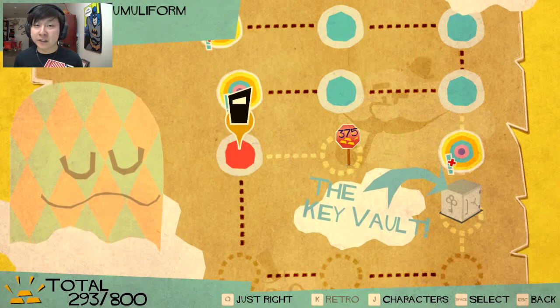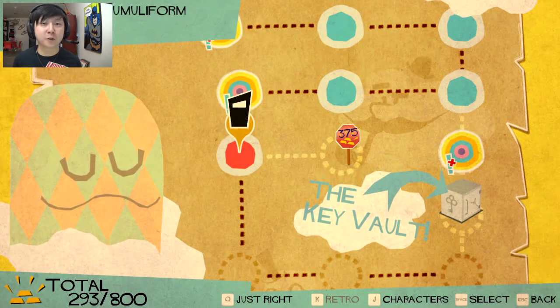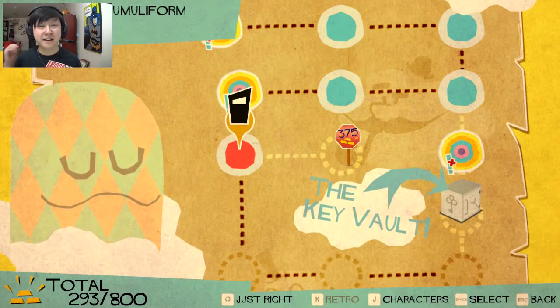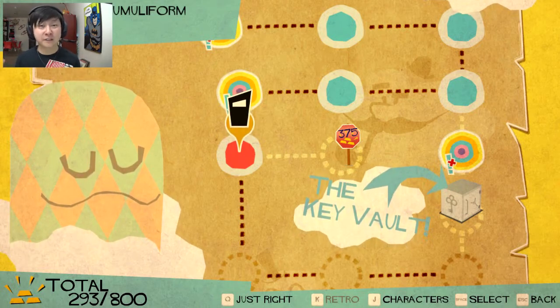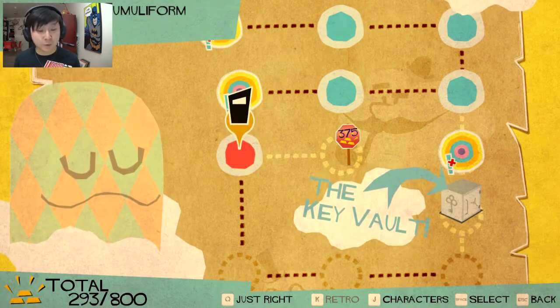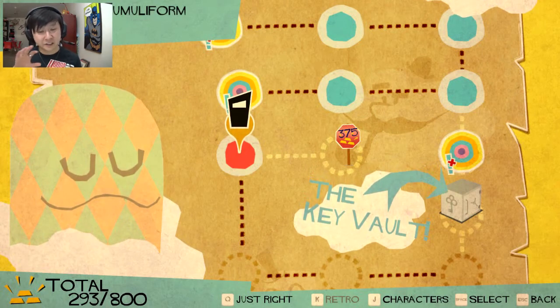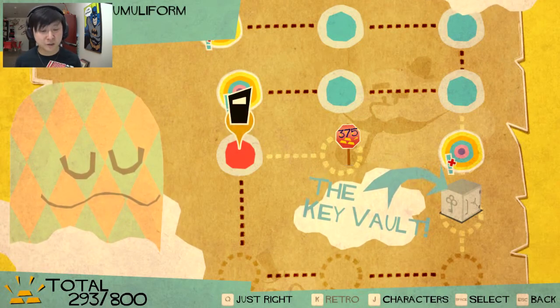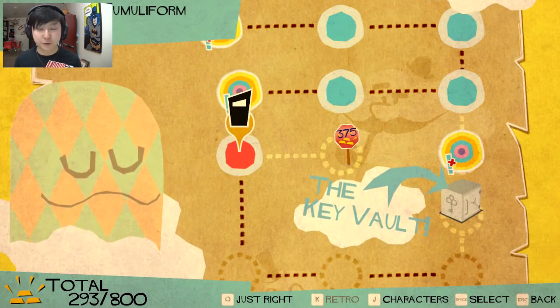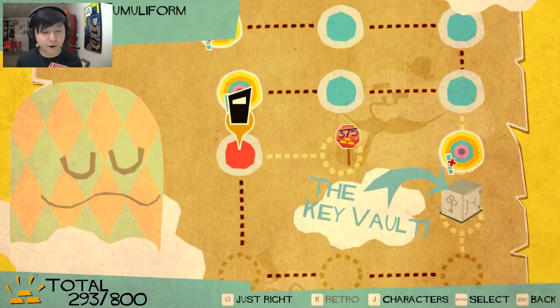Hey there guys and gals, it's Gerbeagly with another episode of Gaming with Gerbeagly and I'm once again playing BitTrip Runner 2. I'm just going to call it that because I don't feel like saying the 800 names in the title. Last episode we started the rage all over again — I didn't actually rage, which was great, because I played just the intro levels and one of the challenge levels. We're in the first world still, so there's still plenty of time. We learned how to jump and slide and that was about it so far.